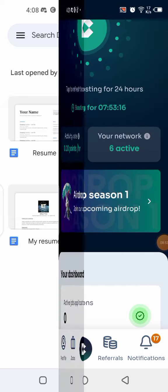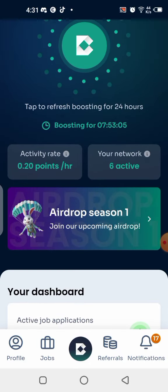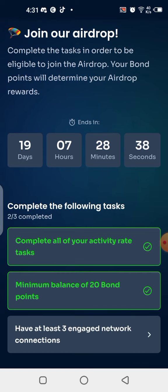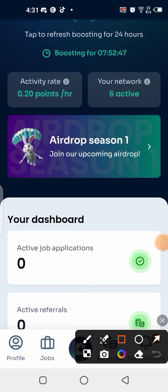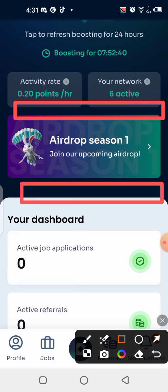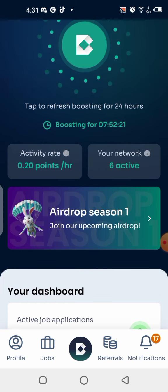Once your resume is ready, go back to Bondex, complete your profile, and upload your resume. Then click on Airdrop Season One. You also need to connect your wallet to the Bondex application. I've already connected mine, which is why you can't see the connect button anymore. Normally it appears somewhere on the screen — click on the connect button, select the MetaMask wallet, and you'll be connected.